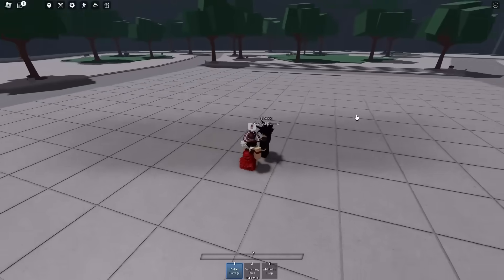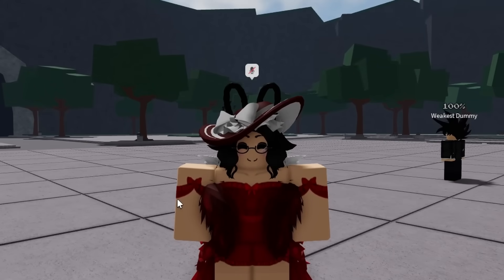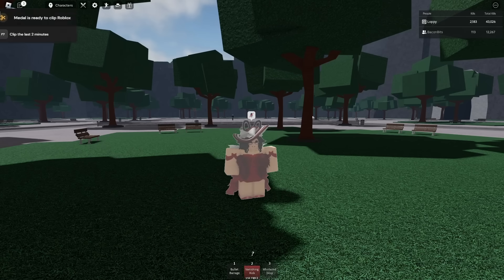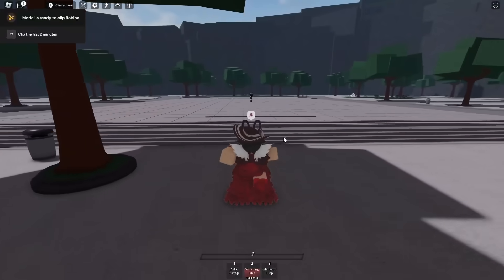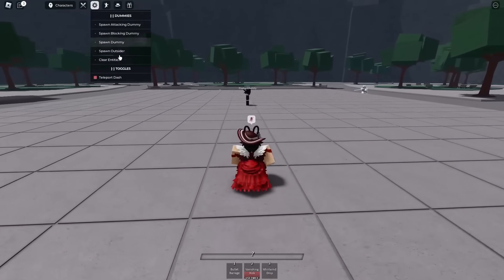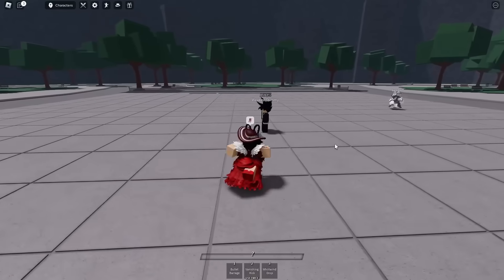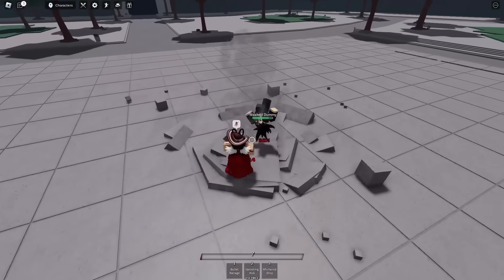Okay I'll be back when the update actually works. It's finally working! I didn't see what the first move was — you can use it twice though. Turning off cooldowns — no cooldown, finally. All right, bullet barrage kick move. Okay but there's something I want to test.